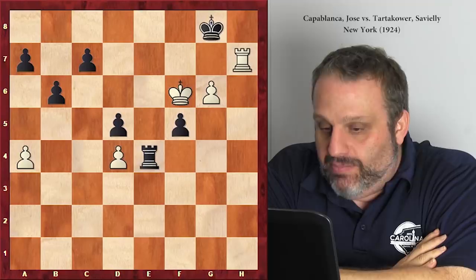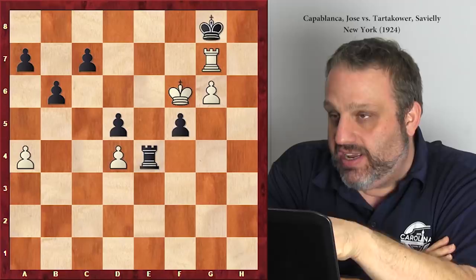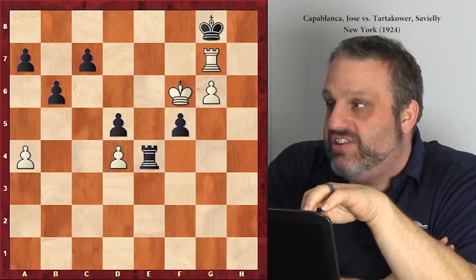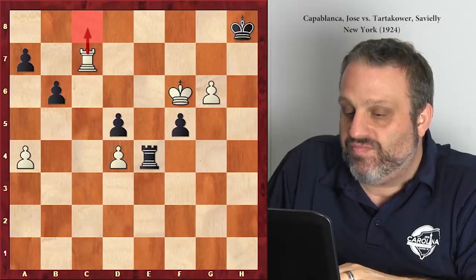Capablanca played rook g7 check because that forces black's king to a worse square. Obviously if he plays king h8, when the rook goes and takes on c7 that king's getting mated. If he goes to f8, when I take on c7 I got g7 check. So g8 is actually a good square for the king because I can't check you there, but now when you move your king I can check you.